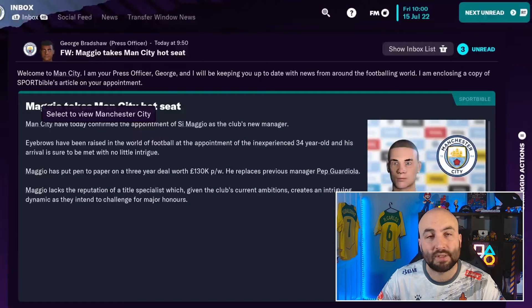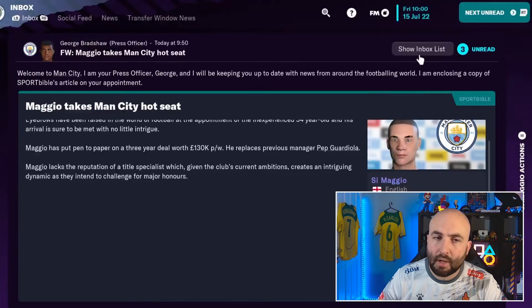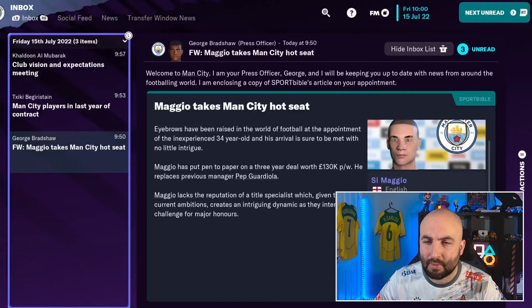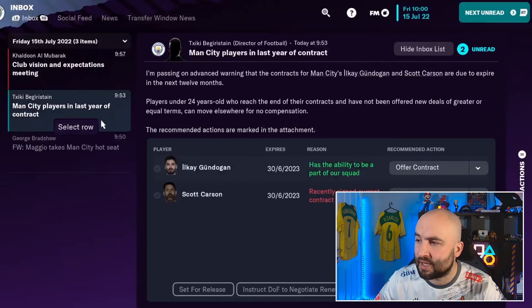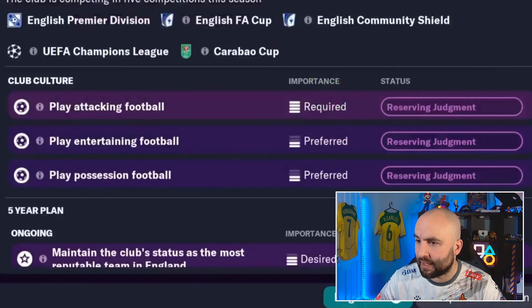I just saved the game and now we come to the inbox. The inbox is where you'll spend most of your time reading messages that come in — some are relevant and you'll need to read through them, others less so. Up here is the show inbox list, accessible by clicking in the right button when you're not scrolling. You can see all your emails here, including a notification about players out of contract, which we'll come back to later.